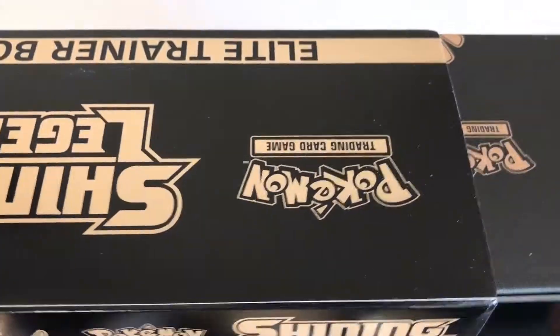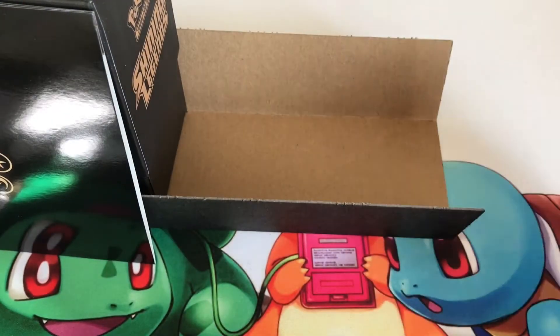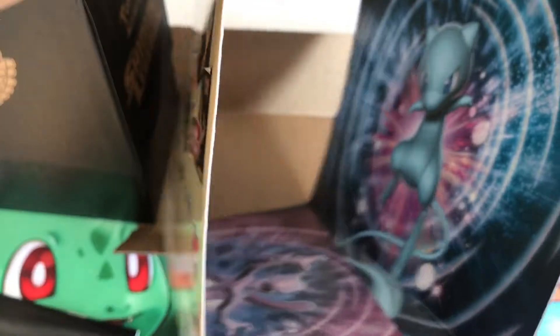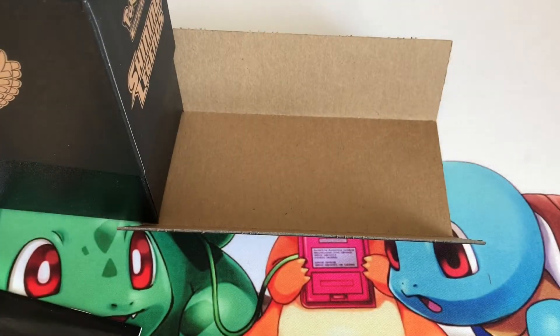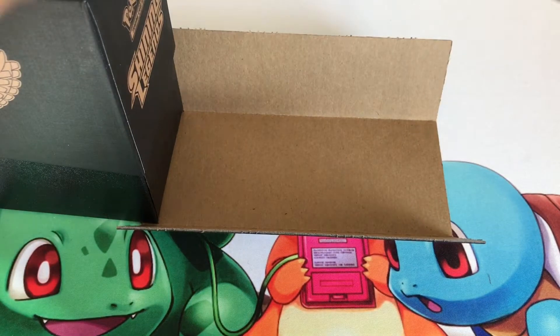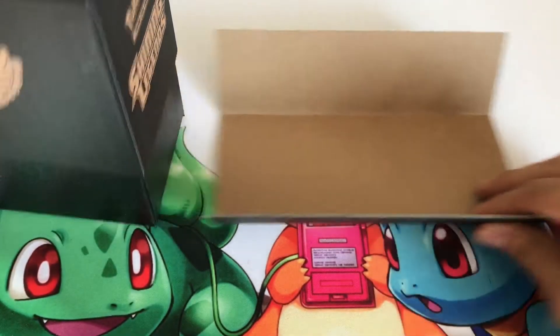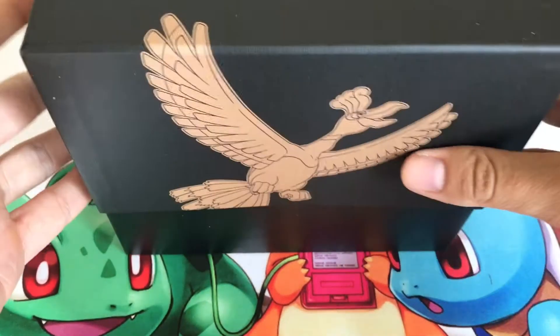It comes with a lot of stuff in here, which is going to be really cool to look at. So let's see what we got. Even on the inside it makes kind of like - as you can see, you can see Mew right in there, Mewtwo - kind of a cool thing. And looks like we have a player's guide, it's got all the cards, stuff like that. I've seen this open on YouTube a couple times, but it's just come out recently.